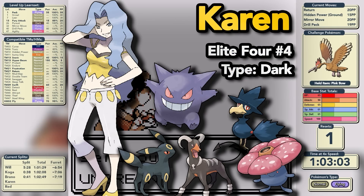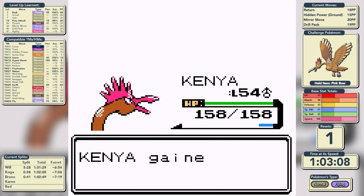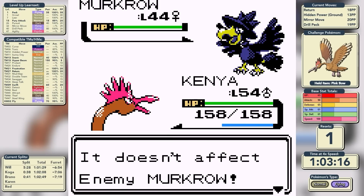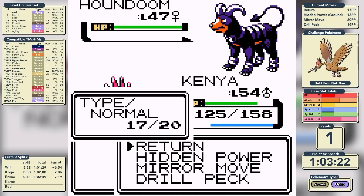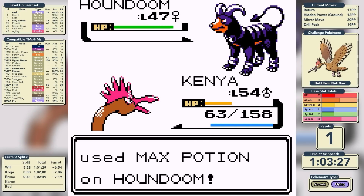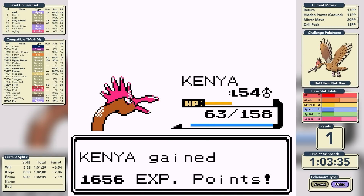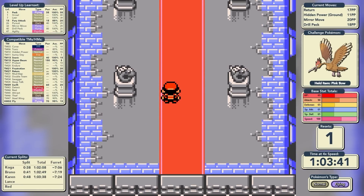We move on to Karen, the Dark-type specialist. She leads with Umbreon, so we use Return and get Sand Attacked — but for once I decide to persevere and that pays off. We've had incredible luck with accuracy in this run, even when our accuracy is lowered. I misclicked and selected Hidden Power against Murkrow but we're still doing well — haven't missed a shot yet. We use Hidden Power on Houndoom to take it deep into the red, forcing her to use a Max Potion, but a better damage roll knocks it out next time. We defeat Karen in a time of 1 hour, 3 minutes, and 38 seconds.